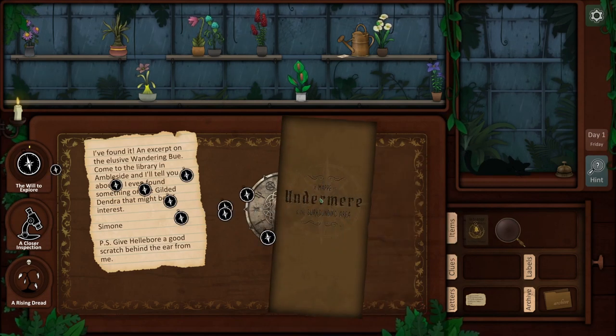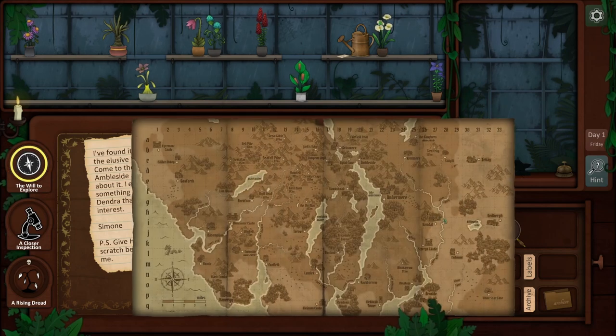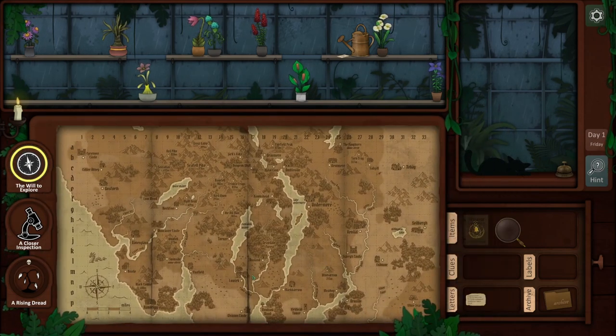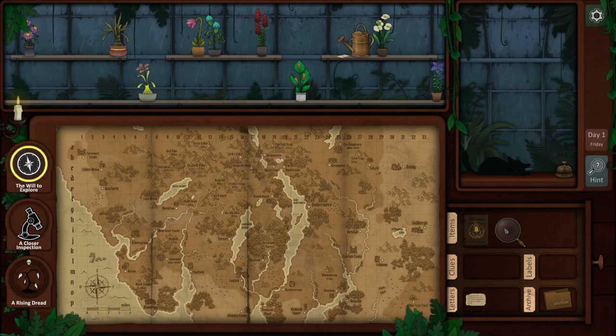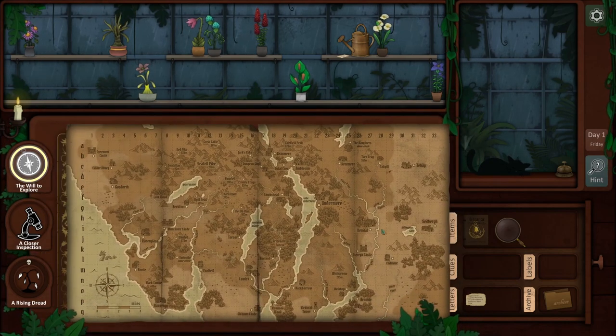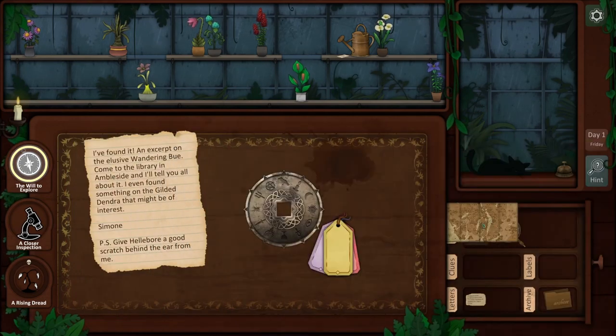There's also a map of Undermere and the surrounding area. They've got a very tactile control system here — you move things around. It kind of reminds me of Papers, Please, which I know people have already compared this game to a little bit, but I think there's a little bit more going on in this one than in Papers, Please.